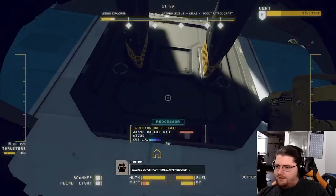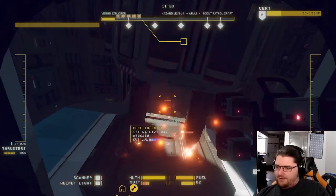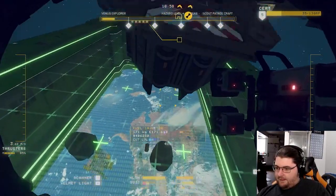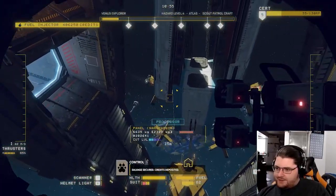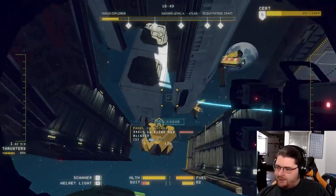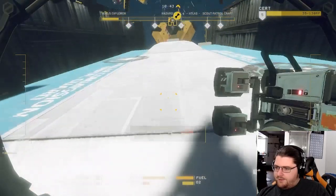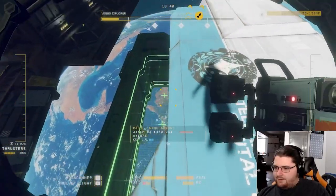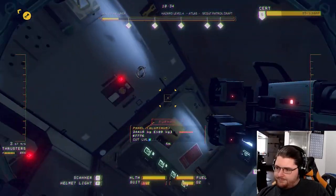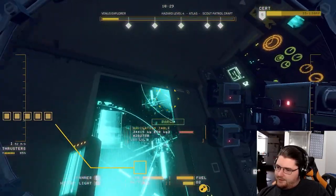Send this down. Salvage deposit confirmed, applying credit. All right, it's time to go into the ships. Salvage secured, credits deposited. That way — it's not that way. Where is the way in? Oh, there it is. Wow, look at that — that's a nice looking table.